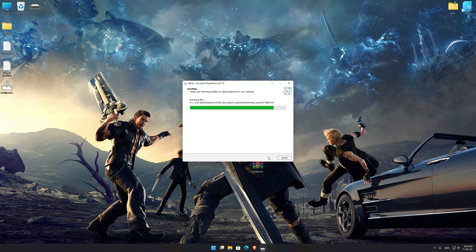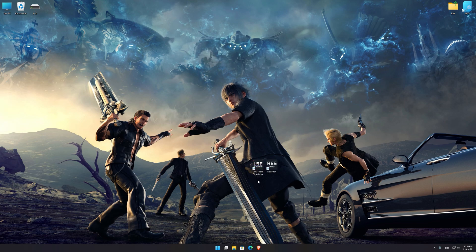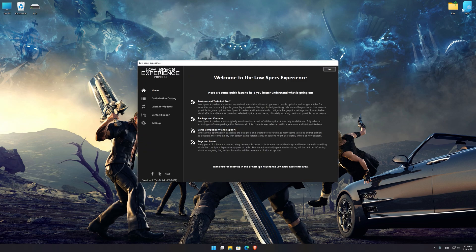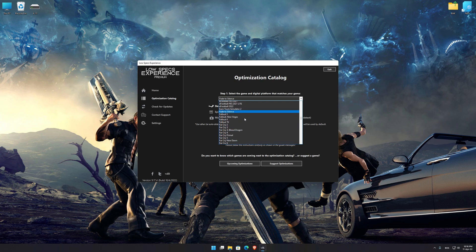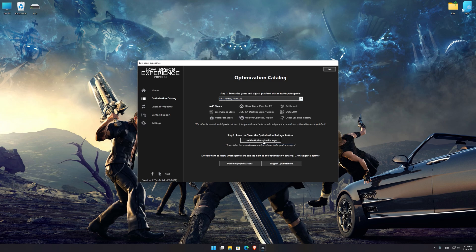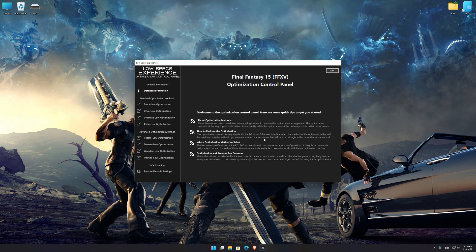First, start the installation process for the Low Specs Experience. Once it's done, start it from the newly created Desktop shortcut and select the optimization catalog. From the top of the menu, select the applicable digital platform, and then select Final Fantasy XV from the drop-down menu. Once that is done, press "Load the Optimization Package." Low Specs Experience will now automatically check if the game version currently installed is supported by this optimization. If it is, press OK and the optimization control panel will load.